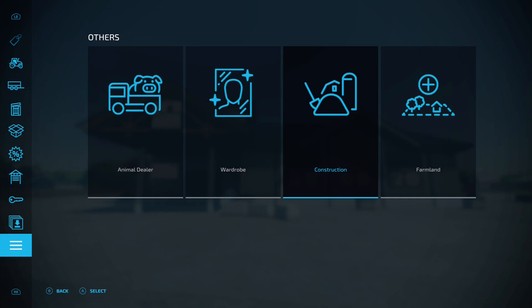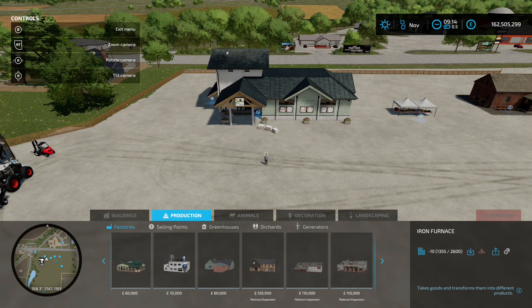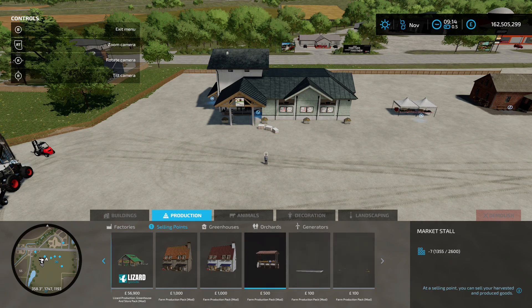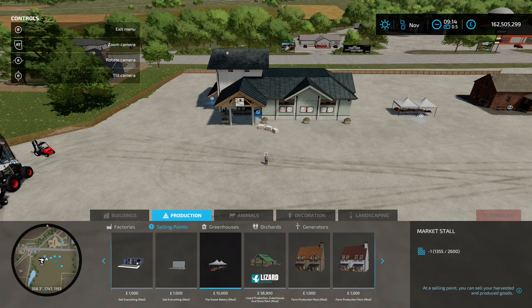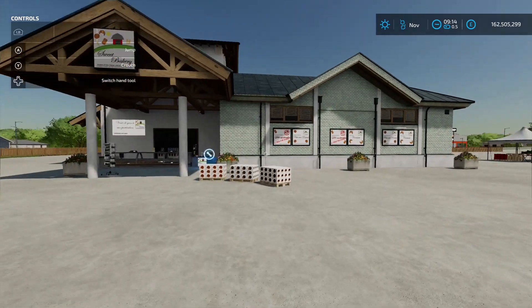You're going to find the first bit in the construction menu under productions and factories. They are 70 grand to place down, it's going to make a few little extras. Once you've made those extras you need somewhere to sell it, so if you come down to the selling points we've got this one here — 15 grand — going to be a market store.